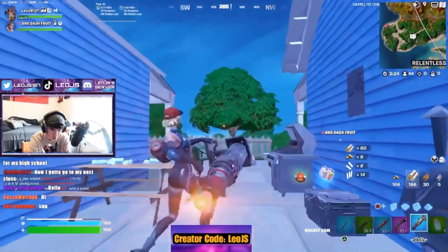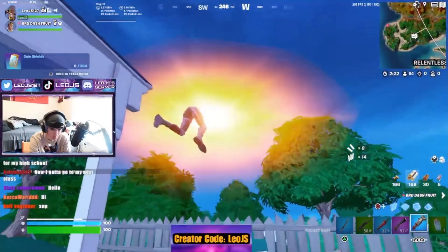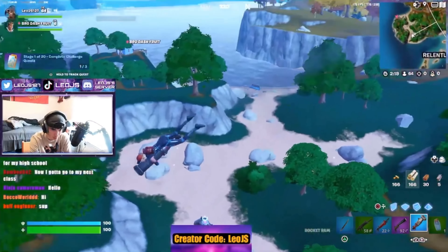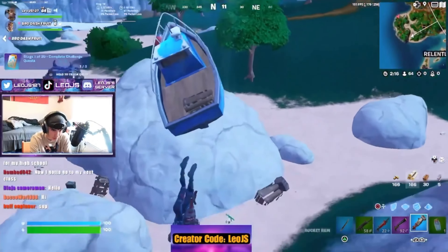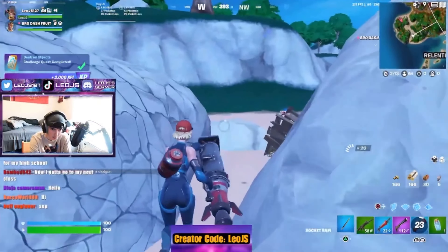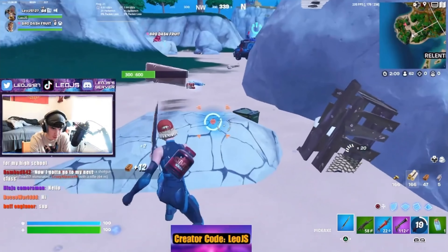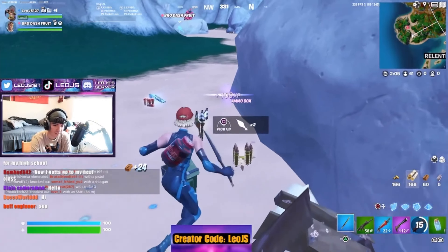But then it gets better, because now I can use the new rocket ram. Go over here — look at this, boom — this little sand spot. Also got all the chests and all the loot, plenty of brick for build mode. It's got all the mats that you need, but wait, there's more.